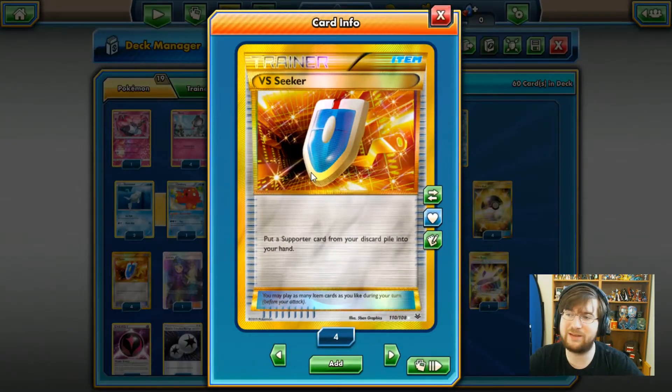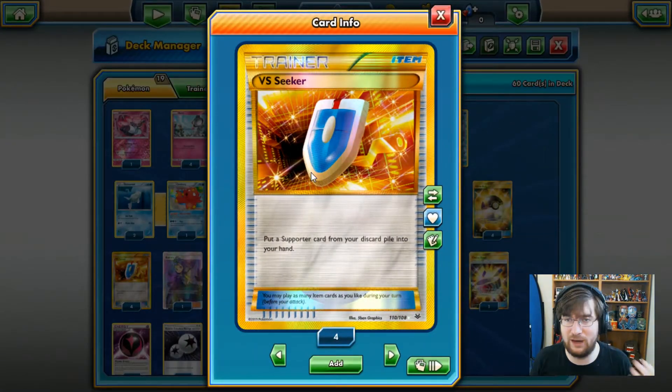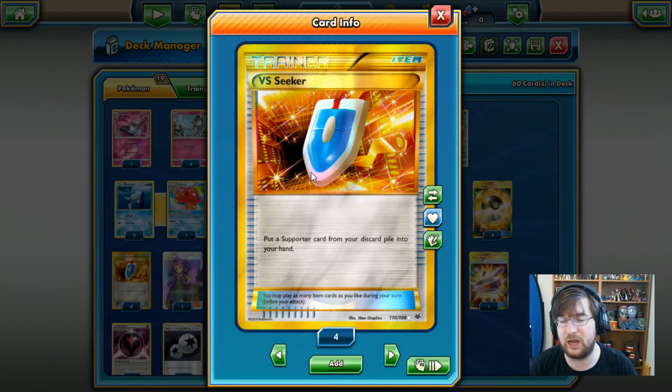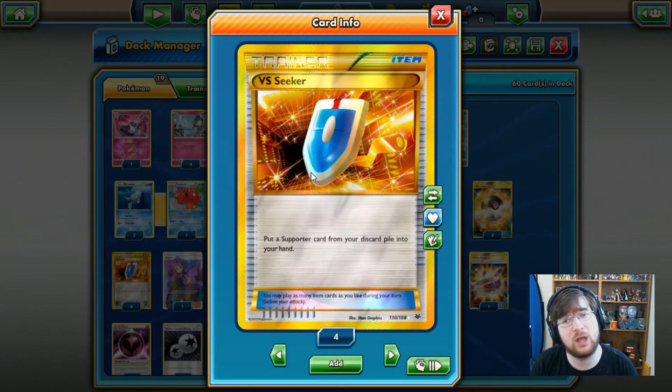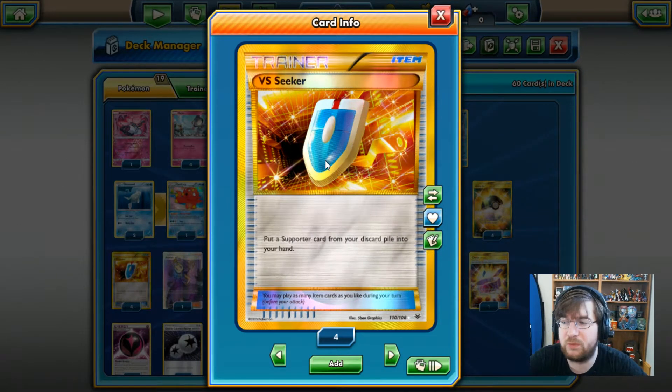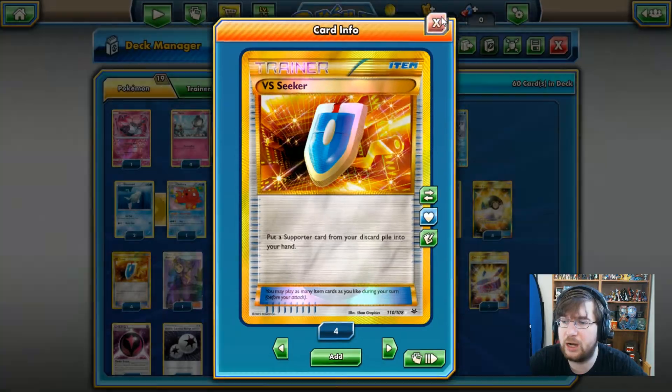We've got the last instances of VS Seeker. This is it for VS Seeker — it will be rotating unless reprinted in Sun and Moon and will not be allowed in standard format. But essentially it lets you put a supporter card from your discard pile back into your hand.